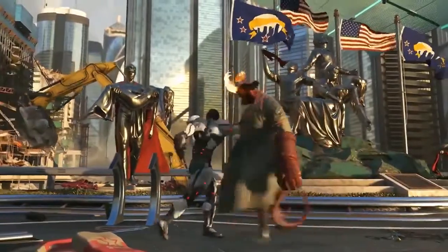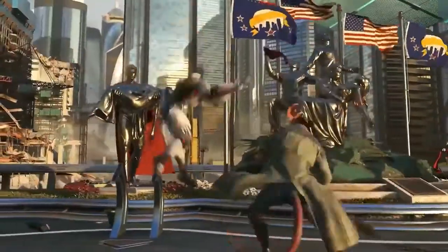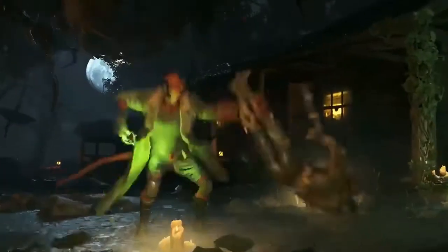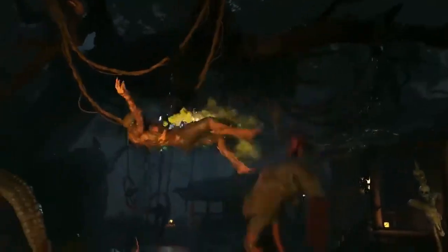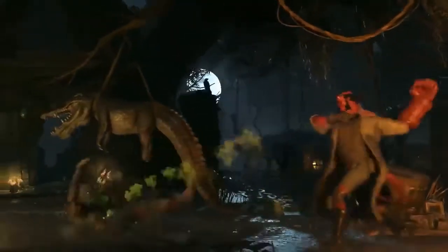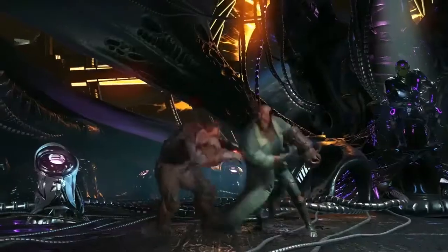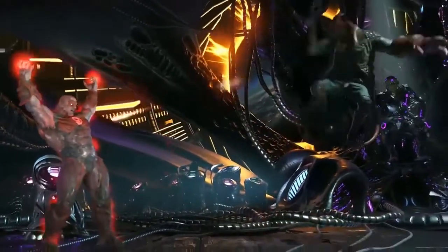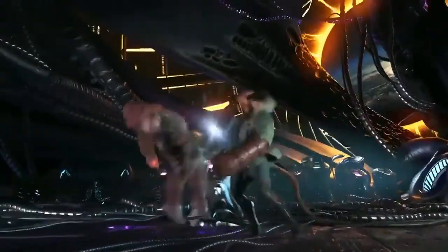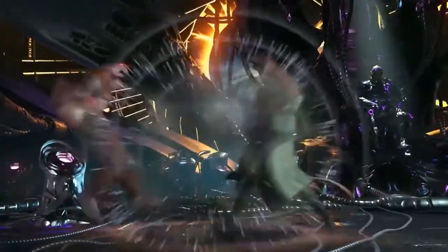It gives him armor. I don't know if it's like MKX Jason where you have a limited time to use your armor, or if it's like Doomsday's armor where you have a set number of hits. Another grab that leads to a combo. Yeah, you can shoot upward — that's pretty good. A combo that finishes low. Another projectile. This dash finishes overhead, probably safe if you meter burn it.